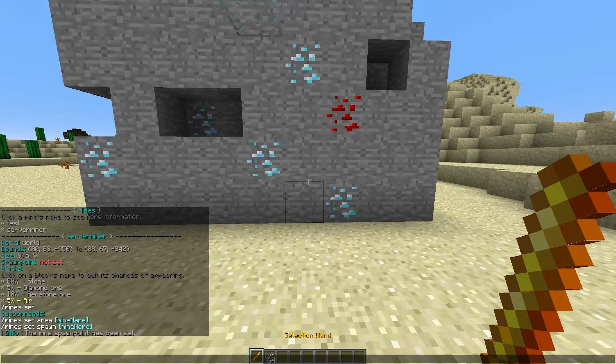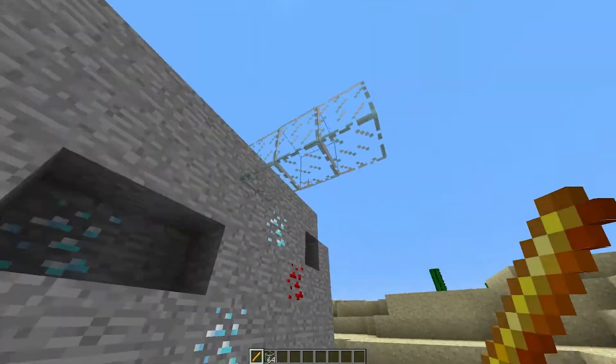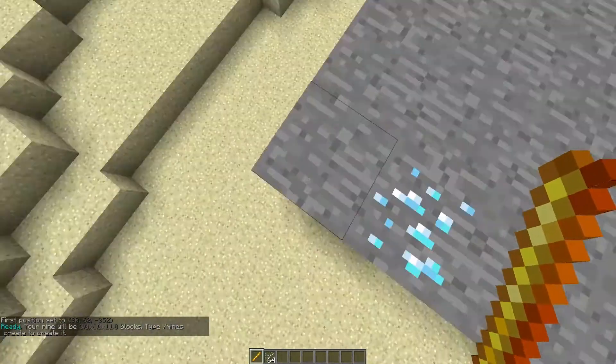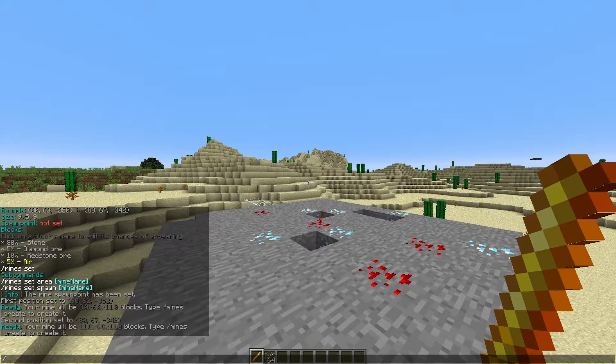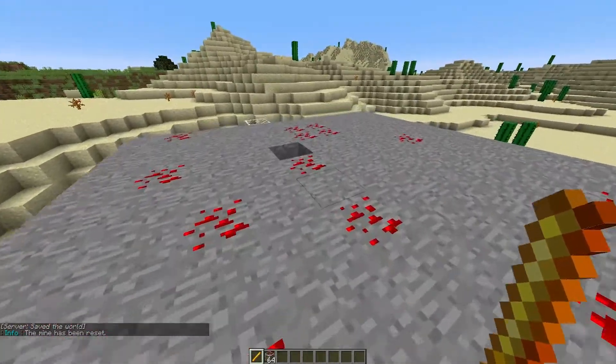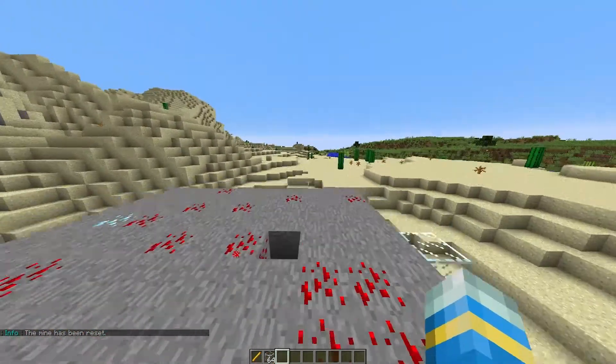The other set command is to set the area. If you're not happy with the size, you can make it bigger or smaller by selecting two points again and doing /mines set area followed by the mine name 'server miner'. Then do /mines reset and then 'server miner' — it has been reset and now it's even bigger, which is awesome.